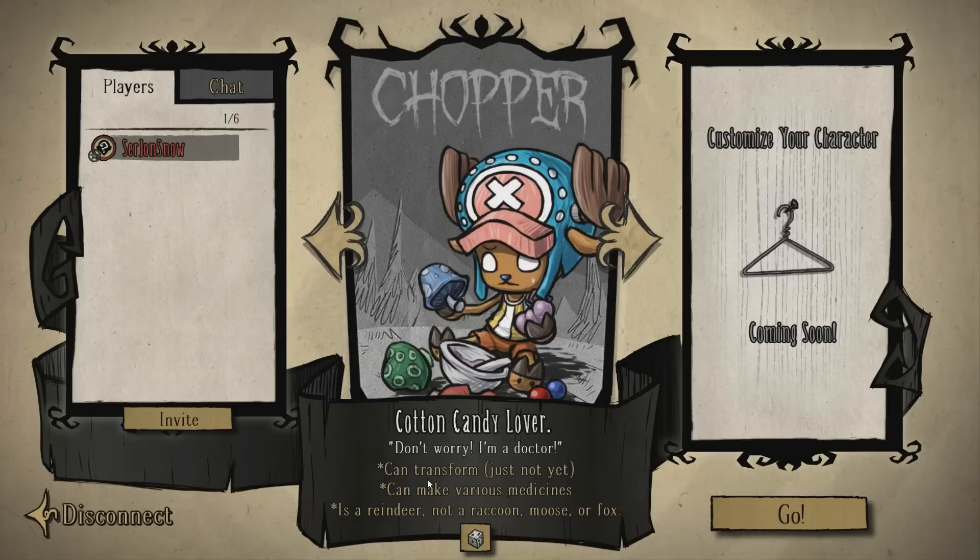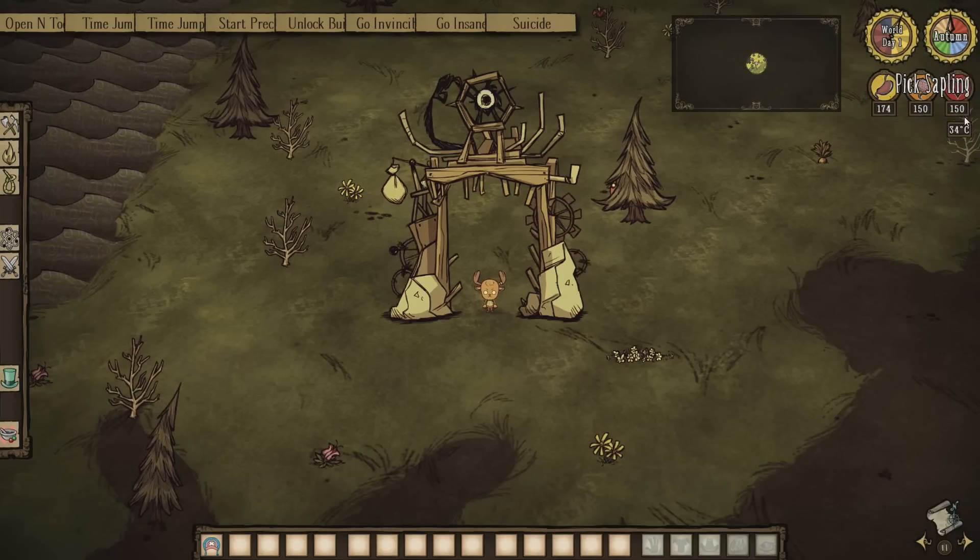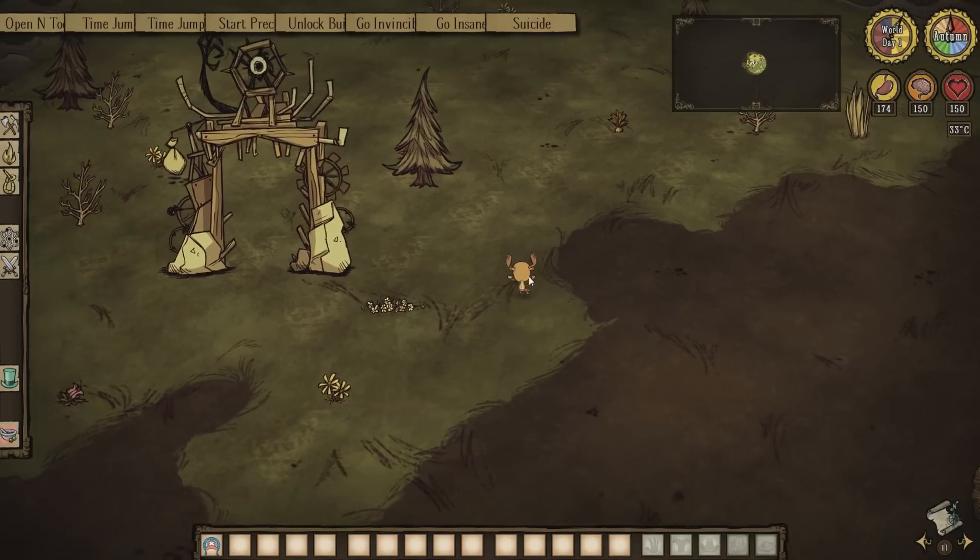Chopper's number one feature is that he can transform, which isn't actually implemented into the game right now — that will come in a future patch. He can also make various medicines, like a doctor. Chopper starts with 175 hunger, 150 sanity, and 150 health, and is really, really tiny.